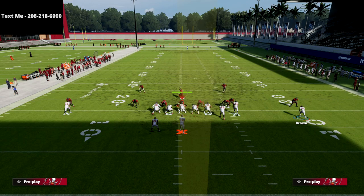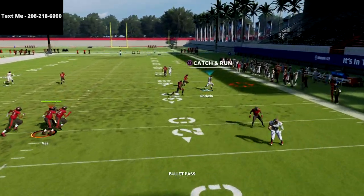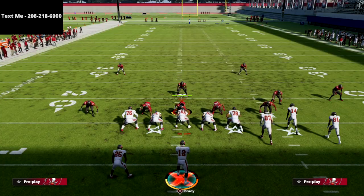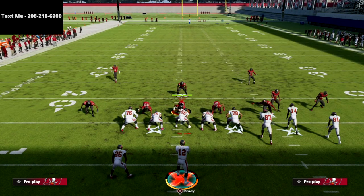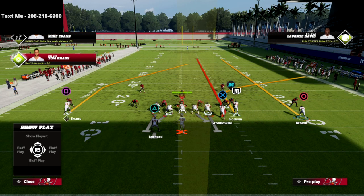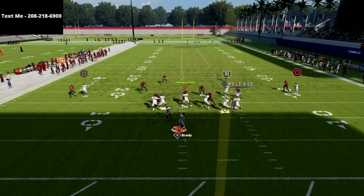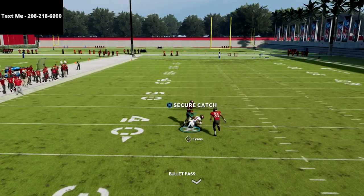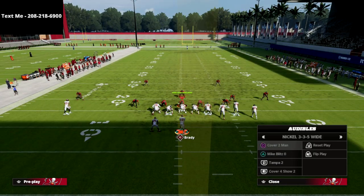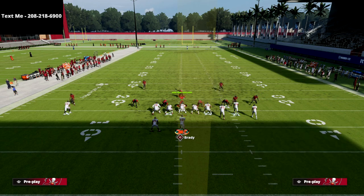One little secret I like from time to time is to motion this guy out — it gives just a bit better spacing for the totality of the play. When you do motion him out, he absolutely cooks match coverage and it's a real easy read. Another option for more protection: block the running back, put the tight end on a delay fade, and motion the streak receiver out on a fade. Now you've got a great play for cover two, plus the backside post, which is so open against quarters.